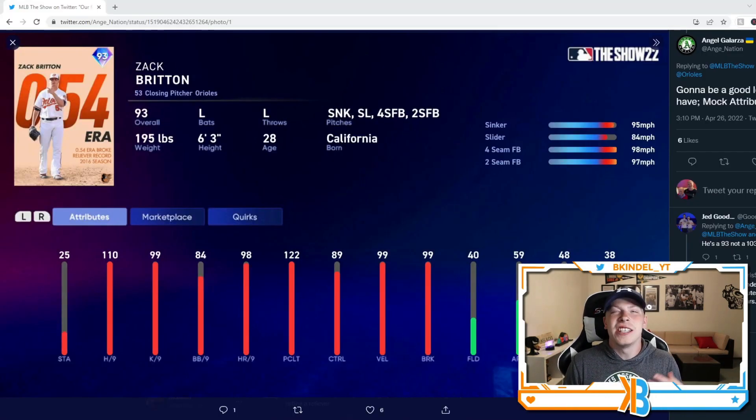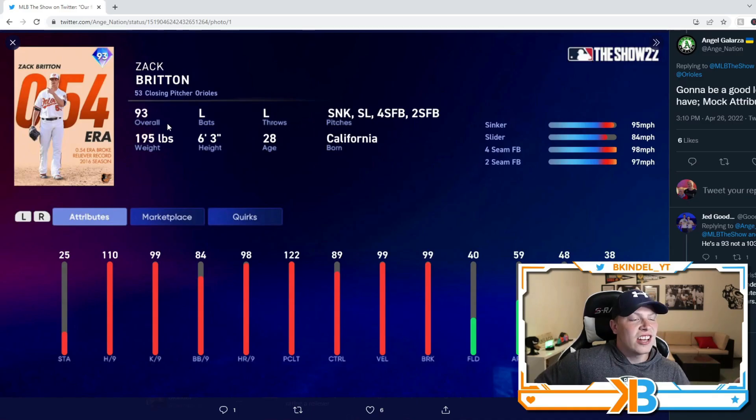Shout out to Ancient Nation — he's always on top of it with all these attributes. He actually has the stats for this milestone Zach Britton: 110 hits per nine, 99 Ks per nine, 98 home runs per nine. So his stats are exactly the same as his prime version from last year's game, which is okay because the stats last year were amazing. I'm just more so happy that the card art is different so I at least have something more aesthetically appealing to look at. It's weird as it sounds, but I'm really big into card art.